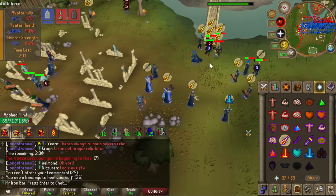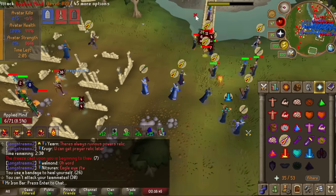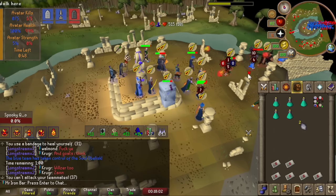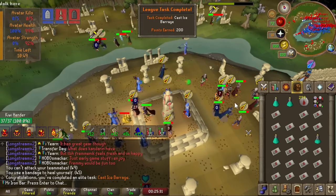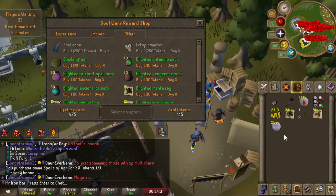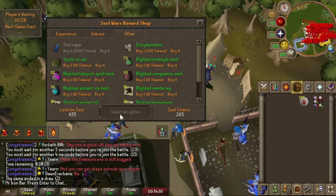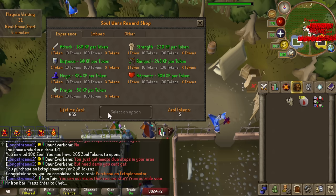I tried out Soul Wars because my chat was hyping it up for prayer XP and we could try to trade wins with my community, but it turned out to be a lot harder to guarantee wins so that plan didn't quite work out. I'd always wanted to barrage big clumps of people in Soul Wars as a kid, but my potato laptop couldn't handle it. Now I got a $2000 PC build, so it was nice to fulfill that childhood dream. I got some tasks done and over 5,000 pear essence, which will be insane runecrafting XP. The prayer XP is pretty good especially once you hit tier 5 relic, but there's a cap so I'll probably just do one a day.